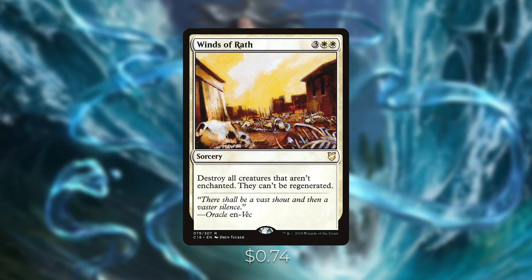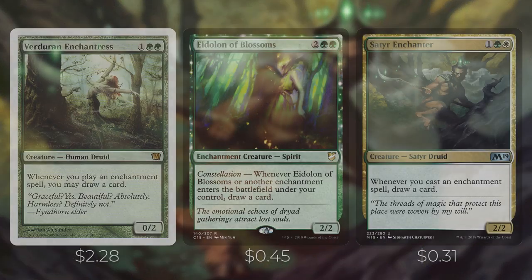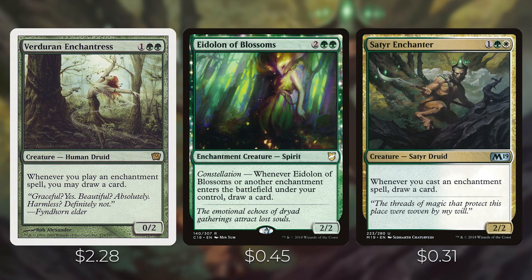Now let's talk about all the enchantress cards in this deck. Enchantress cards have the ability 'whenever you play an enchantment, draw a card.' We included all the best ones. Verduran Enchantress, Eidolon of Blossoms, and Setessan Champion all trigger when you cast an enchantment. Eidolon of Blossoms is an enchantment creature with constellation — whenever it or another enchantment enters the battlefield under your control, draw a card. This actually draws you a card when you play it, making it worth the extra mana.